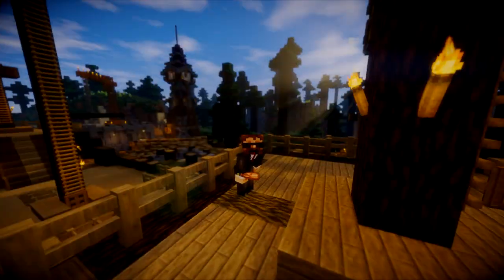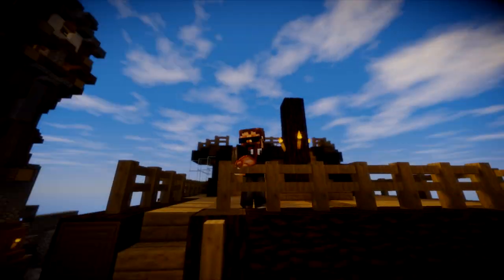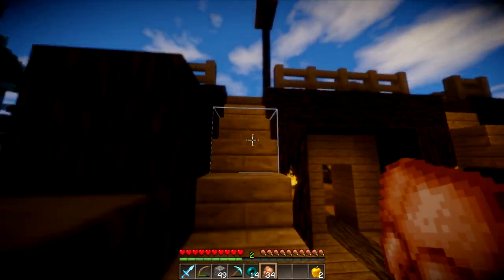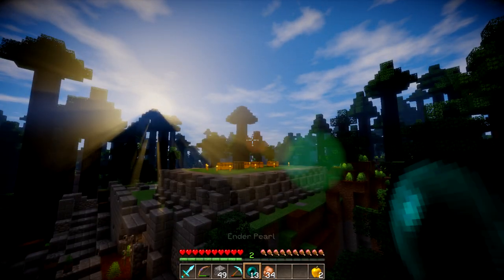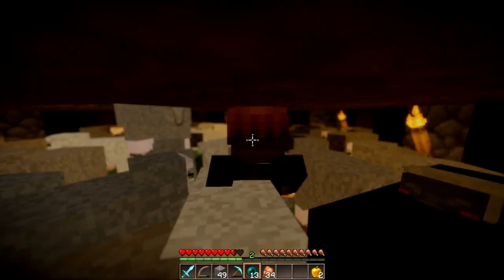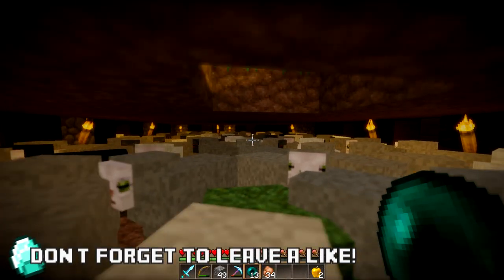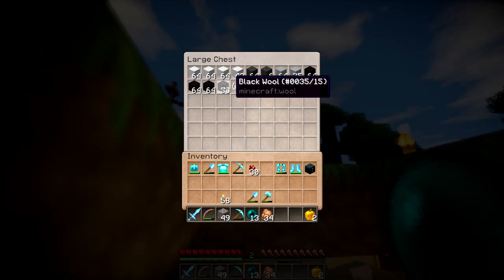What is going on guys, this is Dizzy and we're back playing some more vanilla Minecraft on the Unioncraft server. We've been doing a lot of work off-camera since the last episode where we were working on the sheep farm. Check it out — we got a couple of sheep down here ready to go. Take it in, ladies and gentlemen. And look at how much wool I already have.